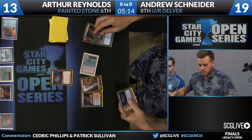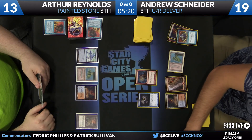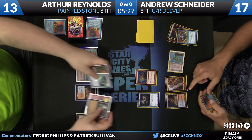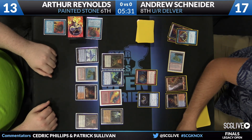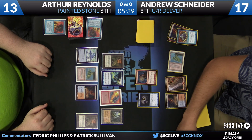Two cards on top — there's all the Brainstorm. Now it's time to go probing. Going to get him to 17 — Lightning hits little does not really matter for him here. Snyder sees the grip: Flusterstorm, Grindstone, an Ancient Tomb, and a Red Blast. Really good for Andrew to know about the Flusterstorm — that'll inform some of the sequencing with his burn spells.